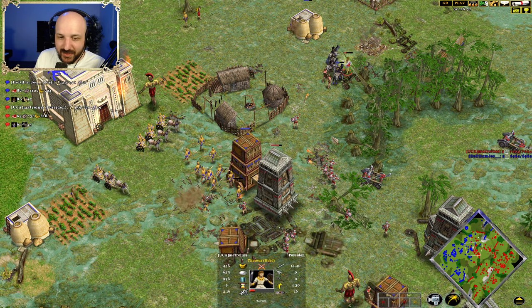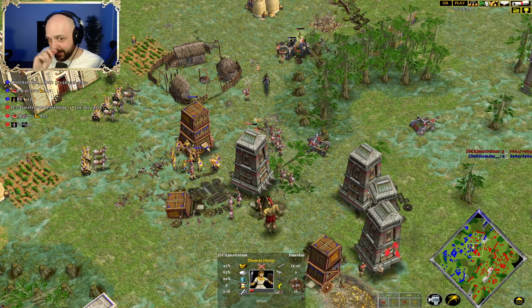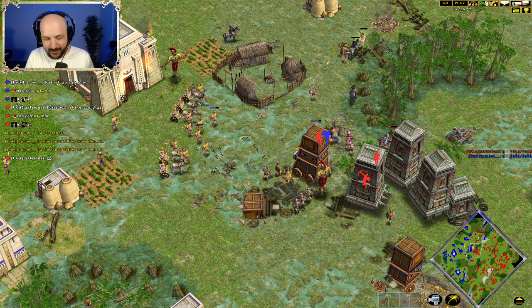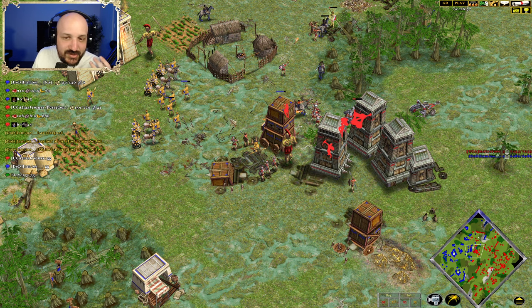There's the Mercenary Cavalry swinging in to try and take down the Theseus. In that moment, Joe does end up tapping out. It's just such a strong composition — so good.